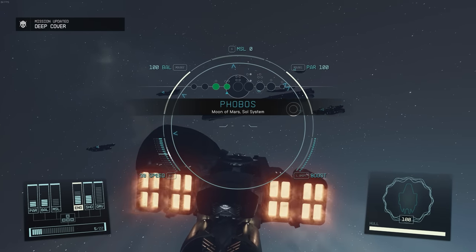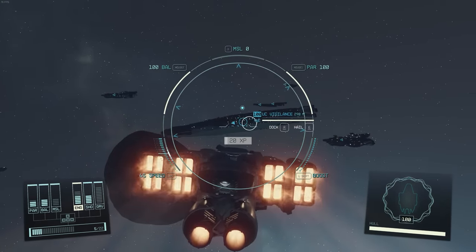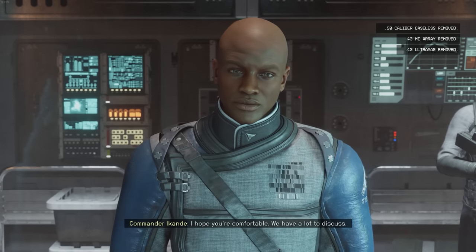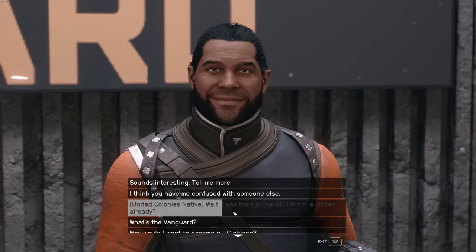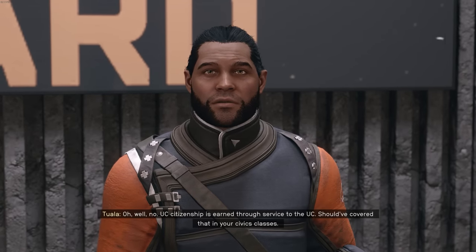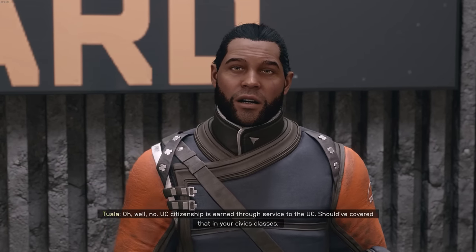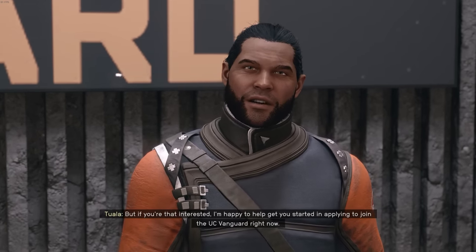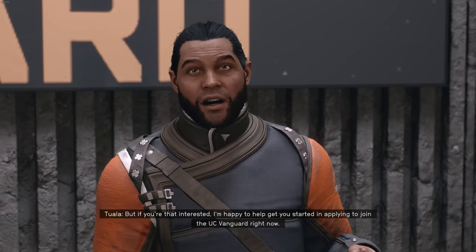One of the pretty cool aspects of Starfield I discovered is there are multiple avenues to begin certain questlines. For example, the Crimson Fleet Pirate questline, where you can start this in two wildly different ways. The way I think most people will likely begin is via the Vanguard questline. In New Atlantis, you can talk to a captain to become a UC Vanguard — this is just the United Colonies questline overall. Part of the way through, as you're interacting with this captain, he's going to ask you if you're interested in also helping out the United Colonies system defense.